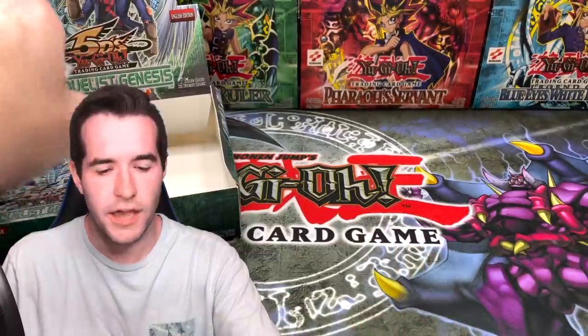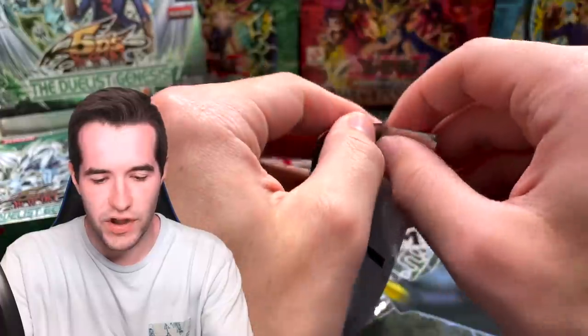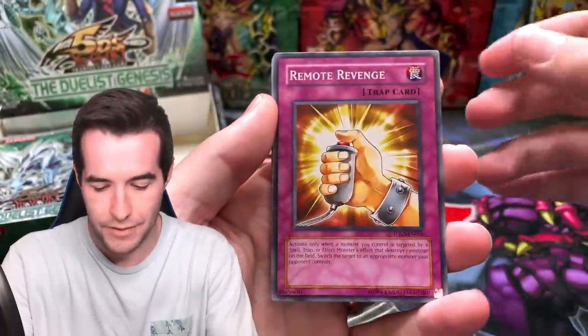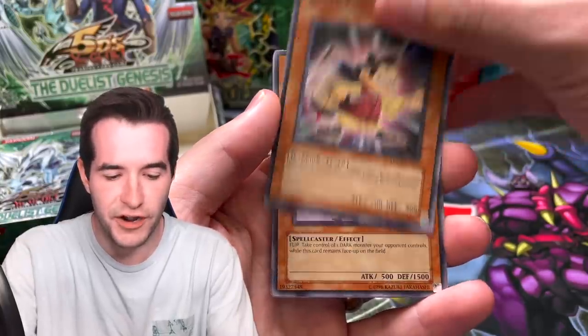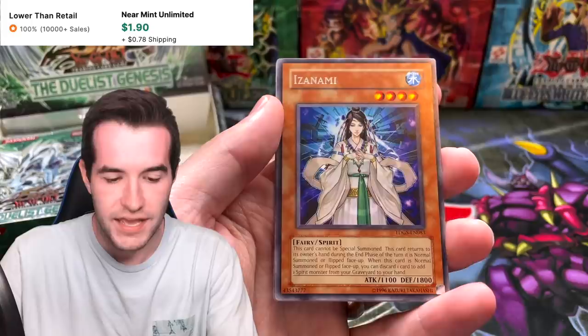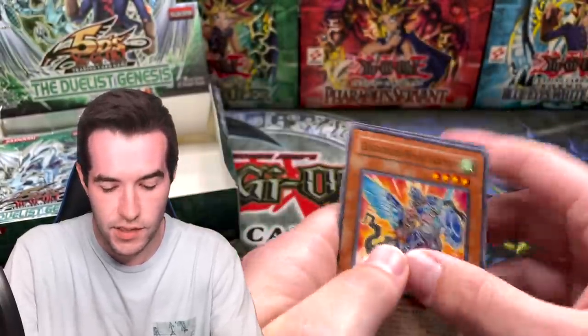A few packs left — the ghost rare Stardust Dragon is waiting for us, right? Remote Revenge, Jute Fighter — Ruxton Special! Dark the Dark Charmer — not bad. Isanami and Gladiator Beast Aques, Ghost Gardener.